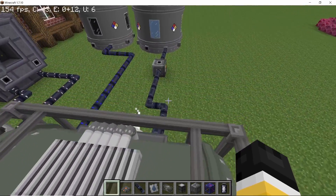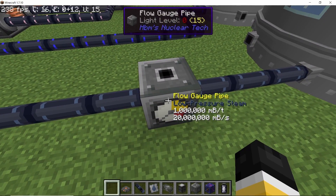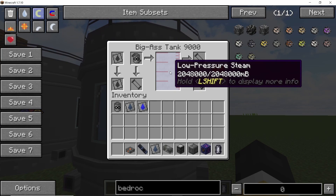Next up, the throughput of the powered condenser — or high powered steam condenser — has been increased by 10 times. Before it used to process 2 million millibuckets per second; now it processes 20 million millibuckets per second. That's a tenfold increase in processing rate, which means you can use many more reactors with a single device.